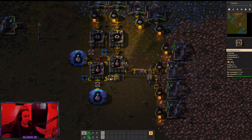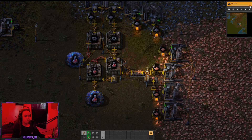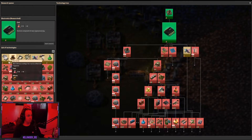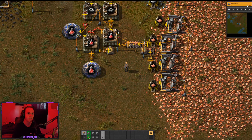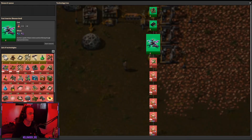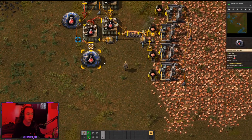We can get fast inserters and replace all of these. The electronics has just finished and that now unlocks fast inserters — let's start that. Fast inserter is almost done, up at 98% right now. And boom — fast inserter is complete. Now we start working on green science.